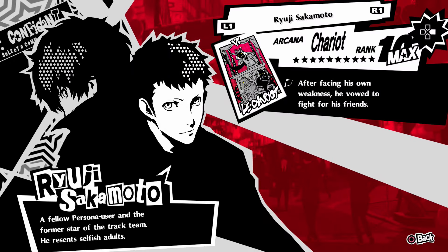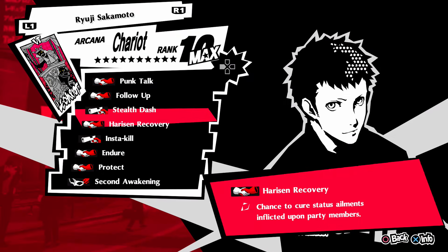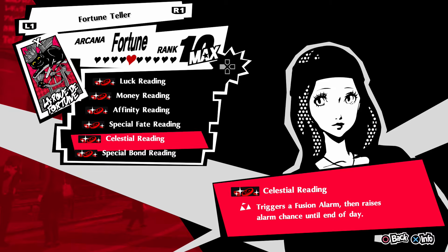In order to do this, first you need two things. Number one, you're going to need Ryuji's rank 7 perk, insta-kill. And number two, you're going to need the fortune teller's rank 8 perk, celestial reading.